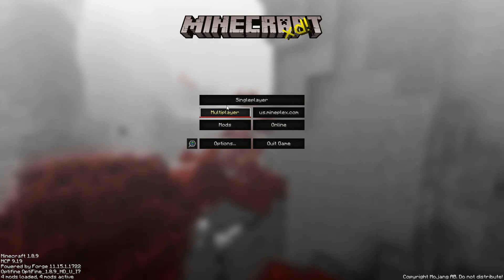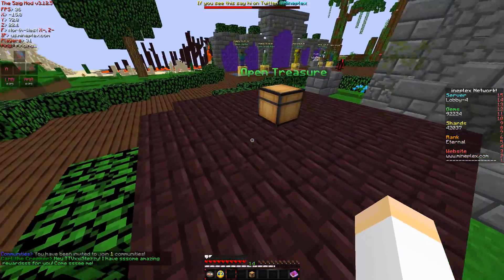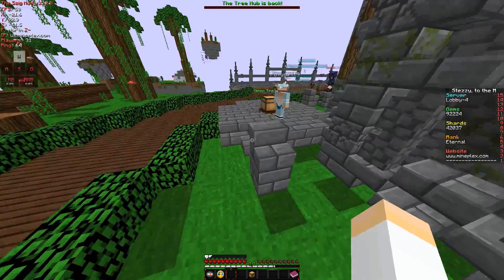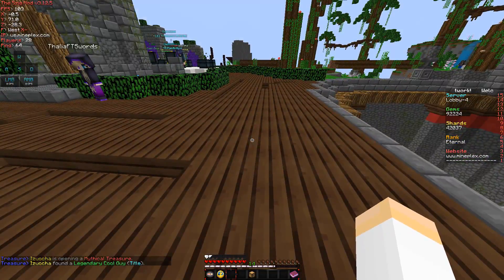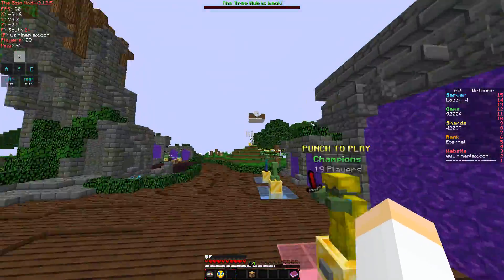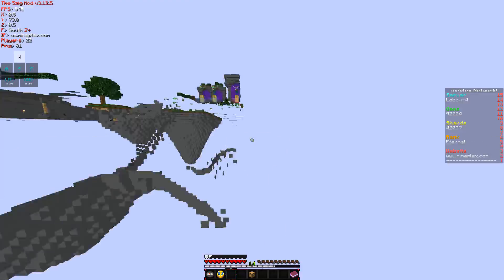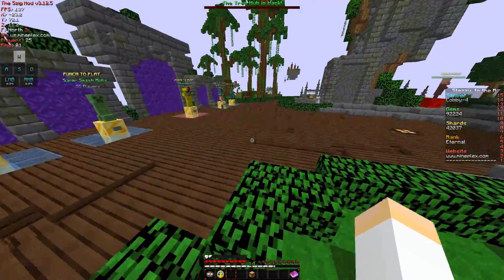So you're all set — go back to Minecraft and you should be good. These settings work really well for me; they're what I use whether I'm streaming, recording, or playing casually. I get above 100 FPS. I don't get a solid 500 FPS because my graphics card isn't the best, but as you can see I'm getting well over 60 and above 100. The reason I'm dropping a lot of FPS right now is because I'm recording with OBS, which takes up a lot of CPU. But even at 80-90 FPS the game is totally playable.